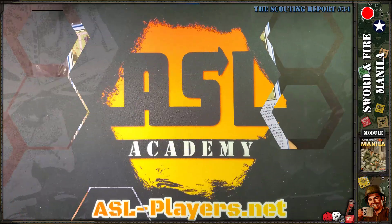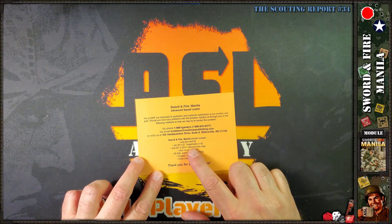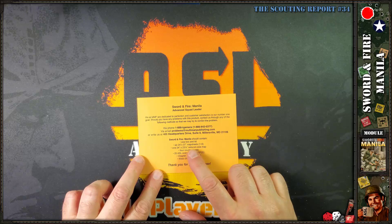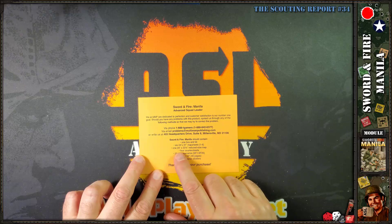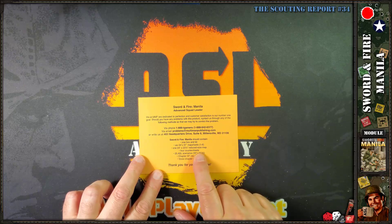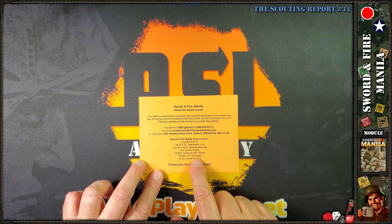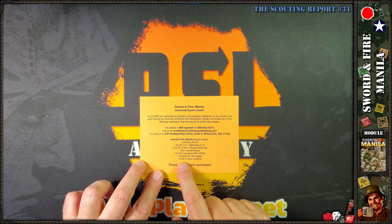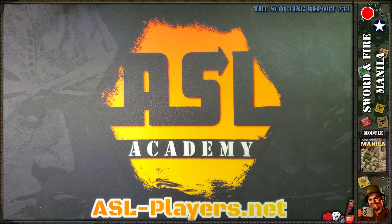Now that I have it unpacked, let's dig in. Here's the package sheet. We have the box, six map panels, one reduced-size planning map, four counter sheets, 25 ASL scenarios SF1 through SF25, chapter SF special rules — 40 pages — and three chapter dividers for the campaign game.